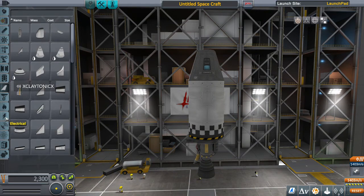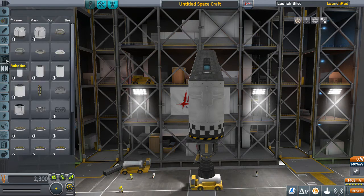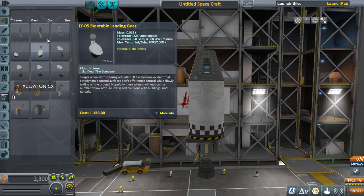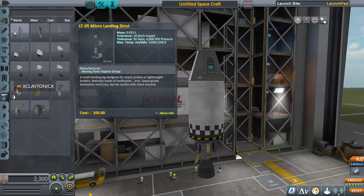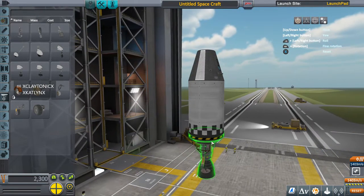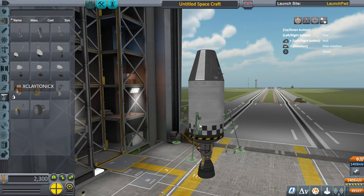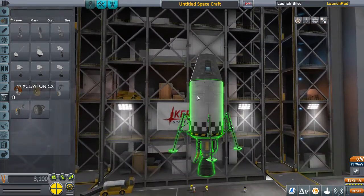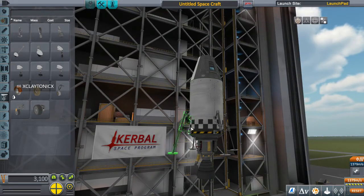Put your basic lander legs on it — just basic landing legs. Use the basic landing strut. Come down to the bottom left-hand corner and cycle through until you get a perfect dynamic of like four or three. You want to put these landing legs on. I probably should shroud that, but it is what it is.